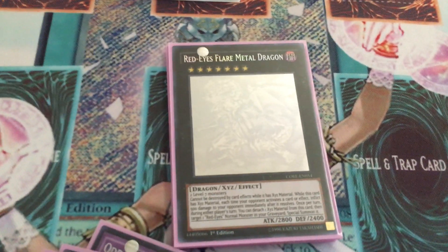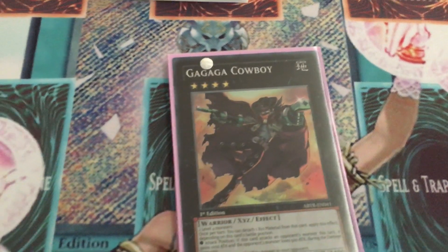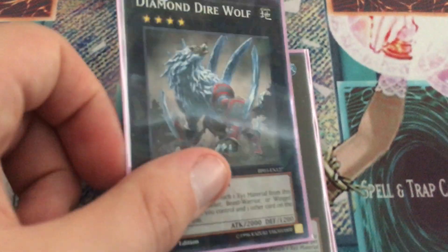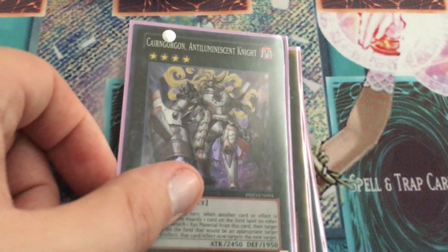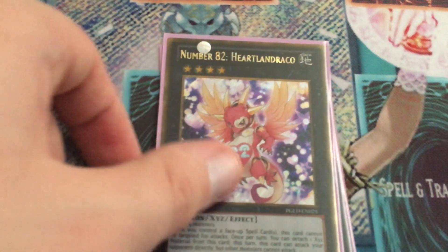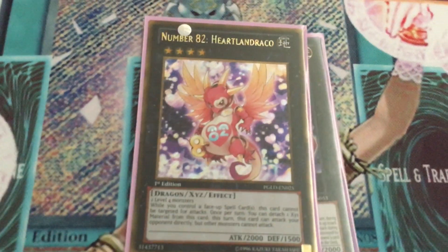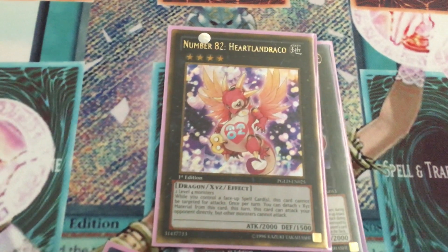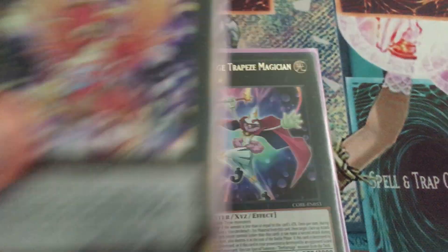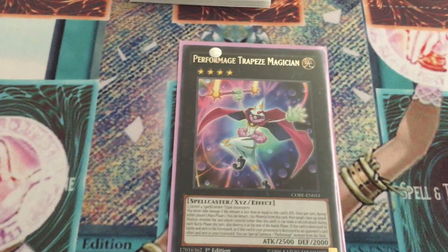Other rank sevens that are good: Red Eyes Flare Metal Dragon — it's the Ghost Rare, looks really cool. A Mecha Phantom Beast Draco Sack. I don't have a Big Eye, but I'd love to maybe get one for this deck. Gagaga Cowboy, Castel — these are all staples. Diamond Dire Wolf, Abyss Dweller, Cairngorgon, Constellar Ptolemy M7, Anti-Spell Fragrance Knight. And then I play Heartland Draco — if I had Big Eye I'd take this out for it. It's actually one of my favorite looking cards. It's not a bad rank four either — you can attack your opponent directly, it's 2,000 attack, not a bad card at all. And then, of course, Trapeze Magician, made with two level four spellcasters, which you have a good amount to choose from. That is the extra deck.